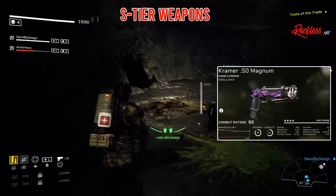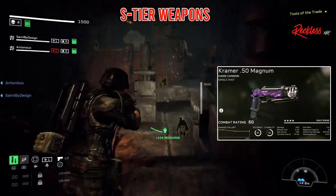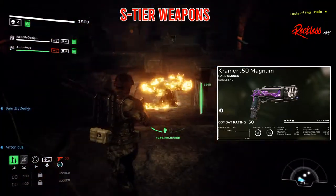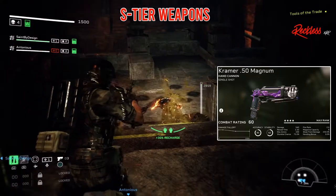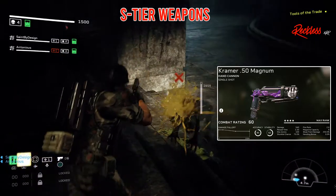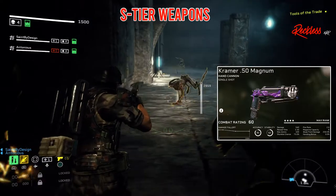The final S tier weapon is the Kramer 50 Magnum. It is a single shot hand cannon. It has an accuracy of 85, stability of 62, damage of 526, reload time of 2.3, max ammo of 100, stumble chance of 75%, fire rate of 2.6, mag capacity of 8, and a weak point damage of 250%.